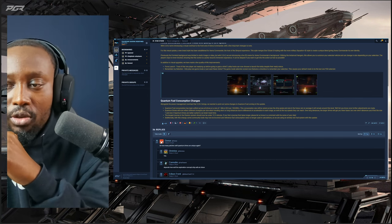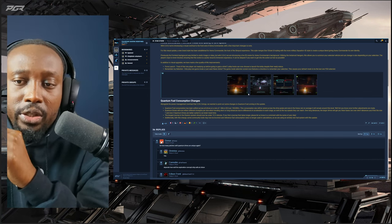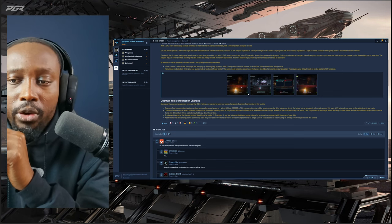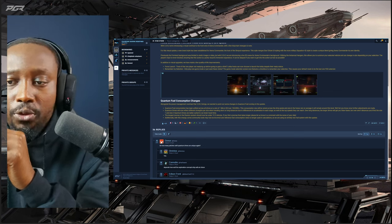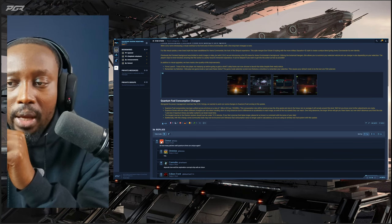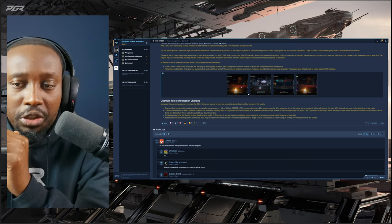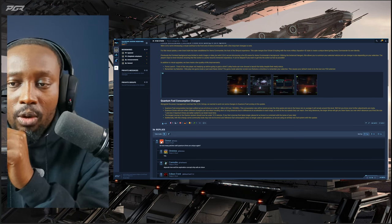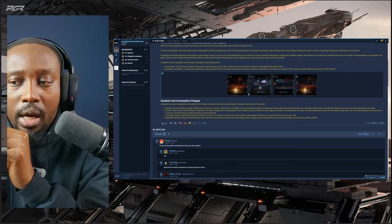The longest journey in the Stanton system will now be under 12 minutes. If you find a journey that takes longer, let them know in the comments with the name of your ship. Additionally, some community tools may now be incorrect referencing fuel consumption rates no longer used in calculations, as they're using an entirely new fuel system with this update.